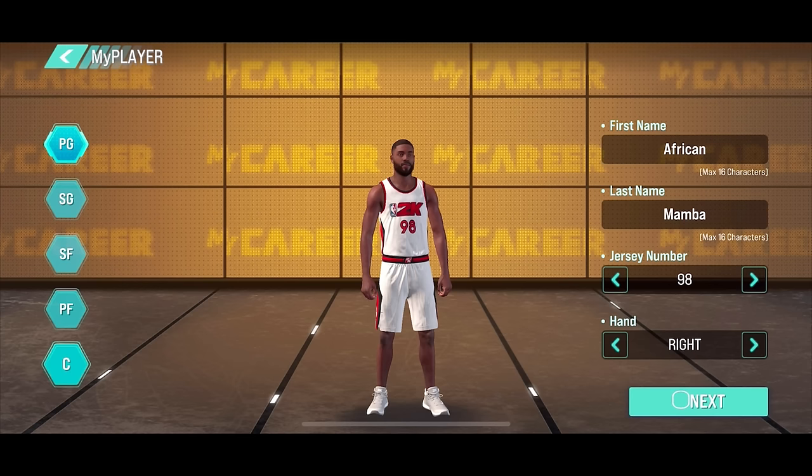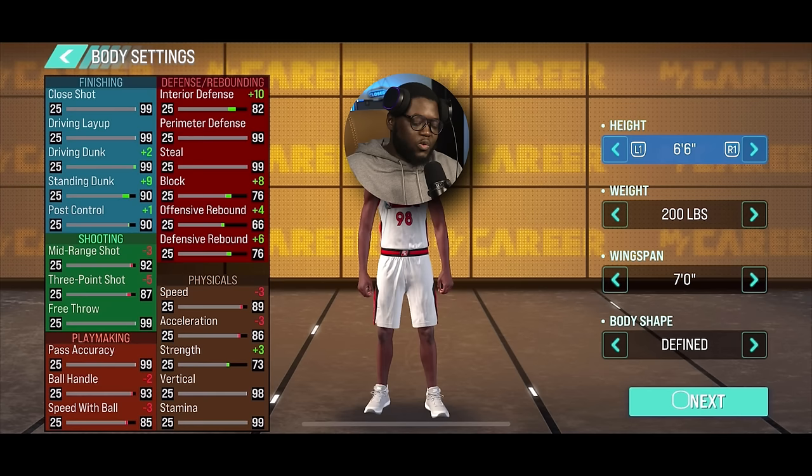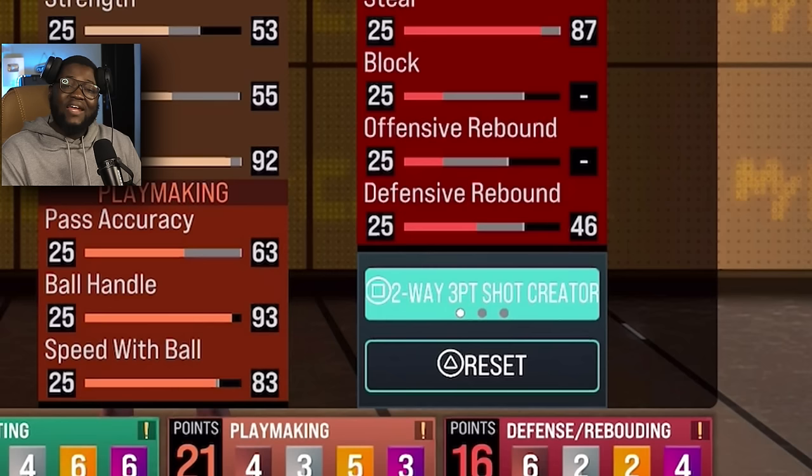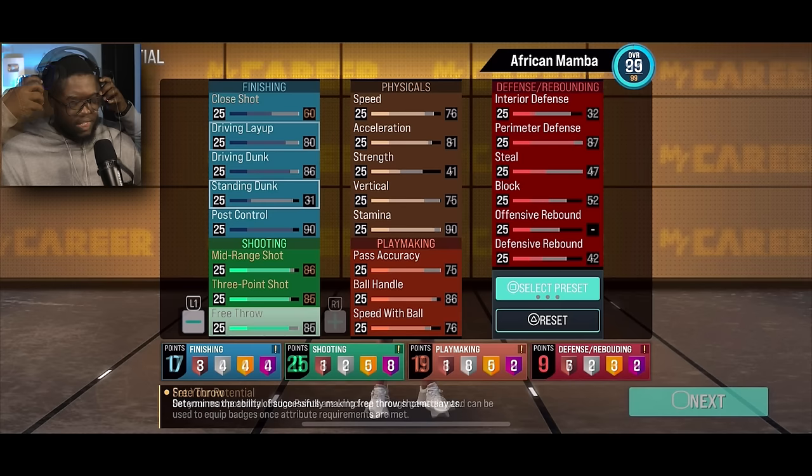I wanted to make a center build like I did for console, but after seeing the builder, and since we're called the Mamba, we gotta go shooting guard. Six foot six, 200 pounds, seven-foot wingspan, defined body shape. We have free customization for attributes, and there are also presets — like a two-way three-point shot creator template. There's even a Mamba build preset — should we go with this?